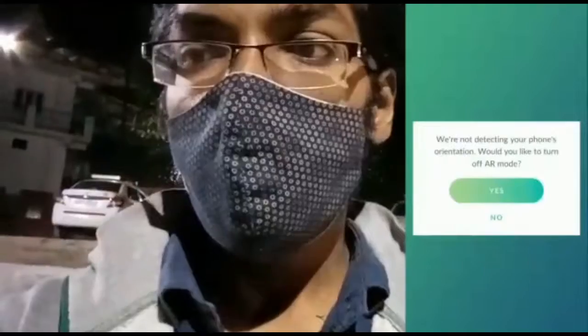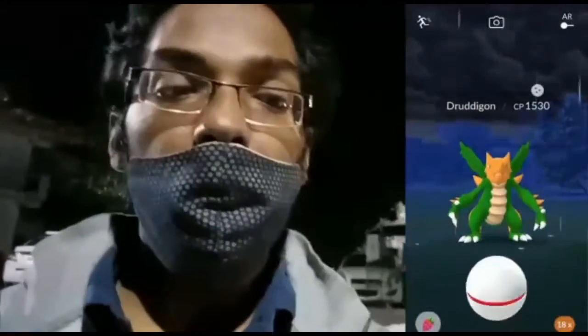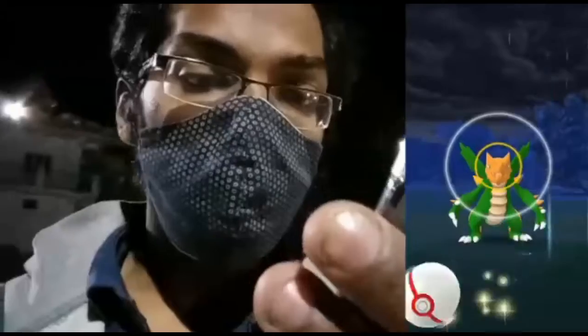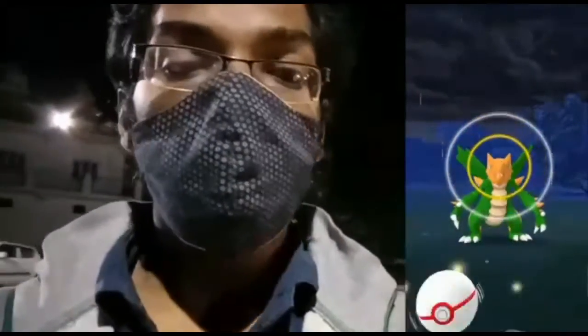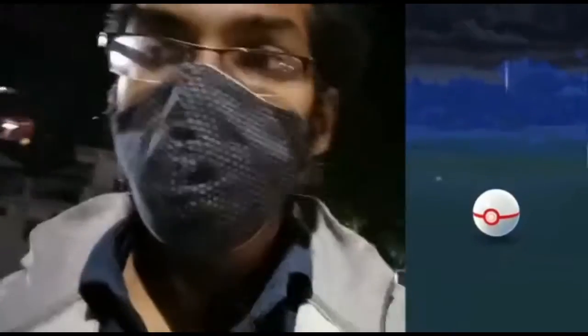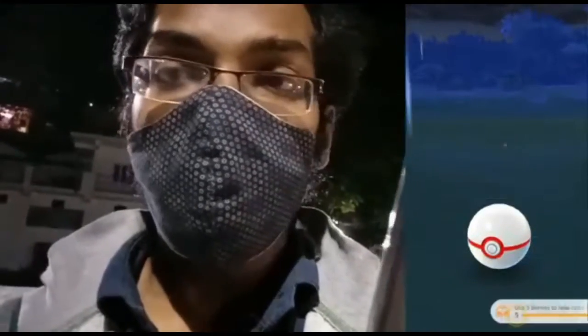Oh! Guys, we finally got a shiny Druddigon on our very first raid of the day! Its CP is 1,530 and it's looking nice with a green color and an orange head — it's a pretty good-looking shiny Druddigon. I can't believe we got a shiny Druddigon on our first catch of the day! Nice throw — one, two, three — Gotcha! We finally caught a shiny Druddigon!